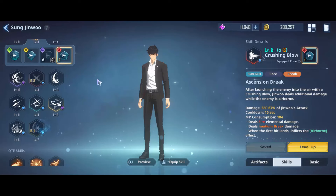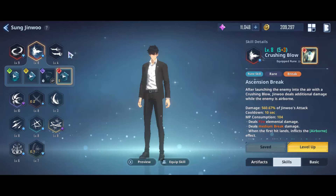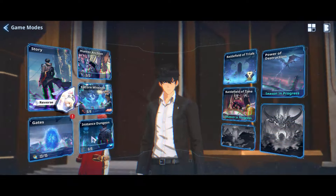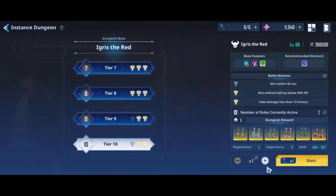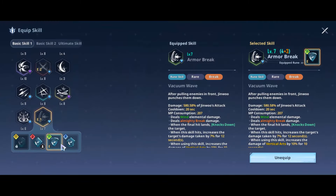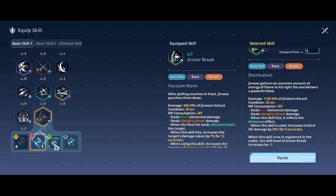There are 11 skills currently for Song Jin Woo that you can use, and there's a couple that I use really often. I'm going to show it to you on Igris, because Igris is really good for testing. The rune I'm going to use is Armor Break Vacuum Wave. This rune is really good — it has Almighty Break, it can knock down, and it gives enemies a debuff so they take 7% more damage for 12 seconds. It's really good for Dragon 2 POD.